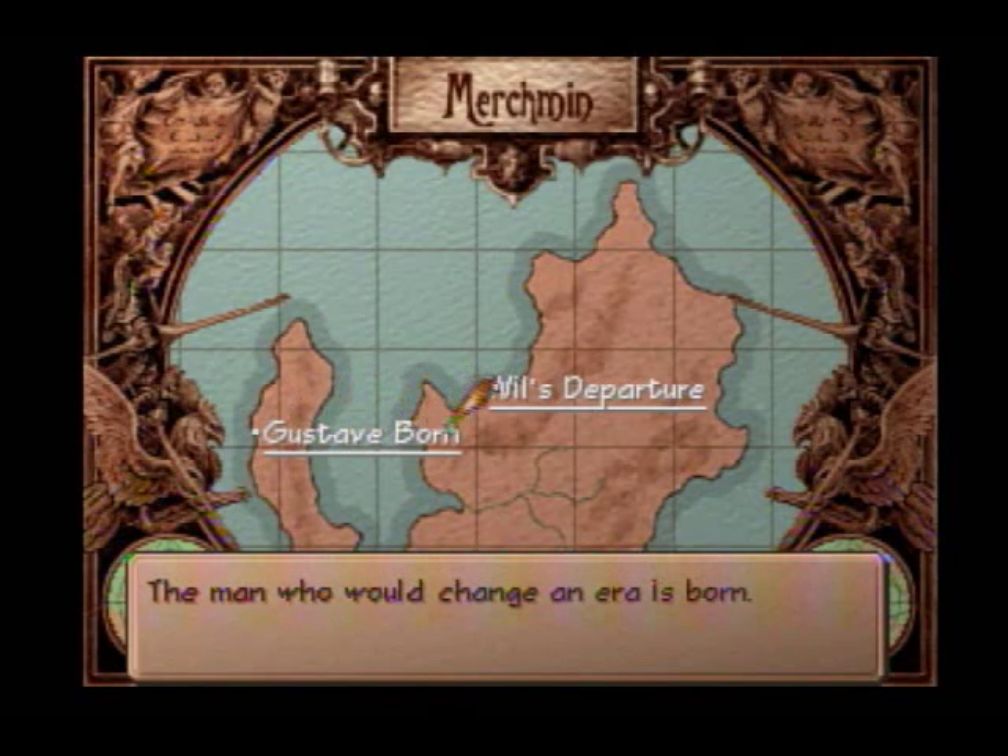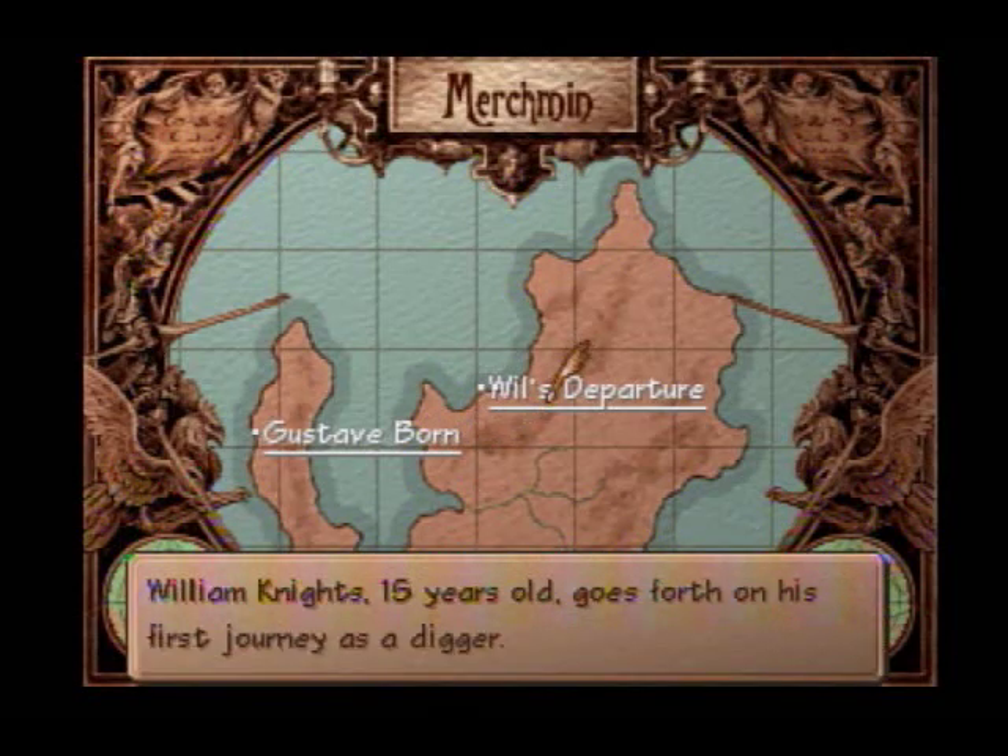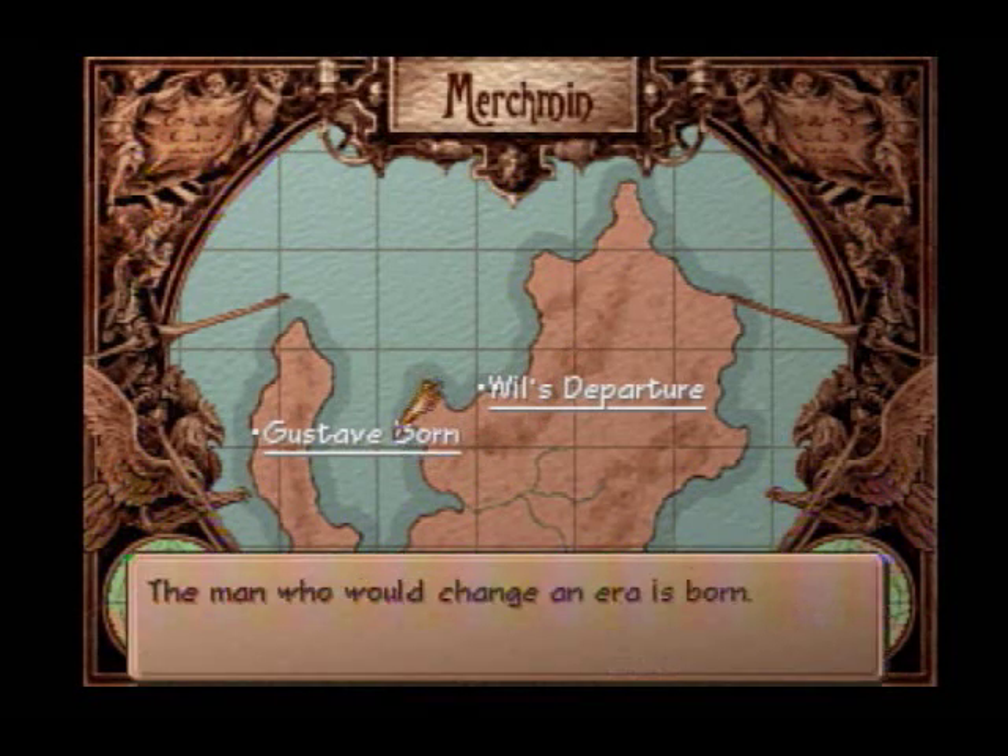The two main characters are Gustav XIII and Will Knights. Both were born a couple of days apart, but Will's first scenario is actually when he's 15 years old, so Gustav's got a little bit of catching up to do. I'm going to do my best to play the scenarios in chronological order, specifically because if you do, you actually don't miss any of them. Some scenarios are flagged as side quests, and unless you meet specific requirements, they do not show up.